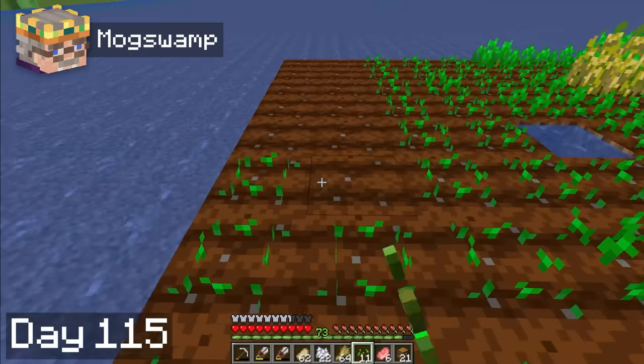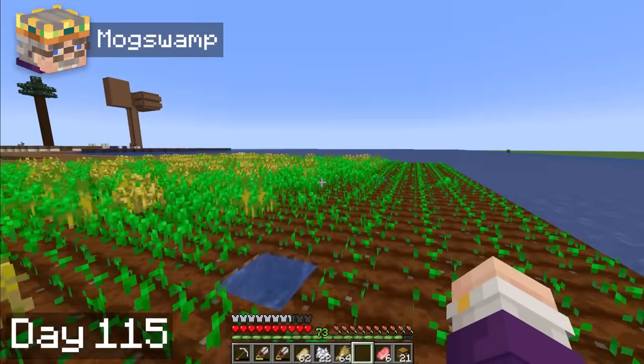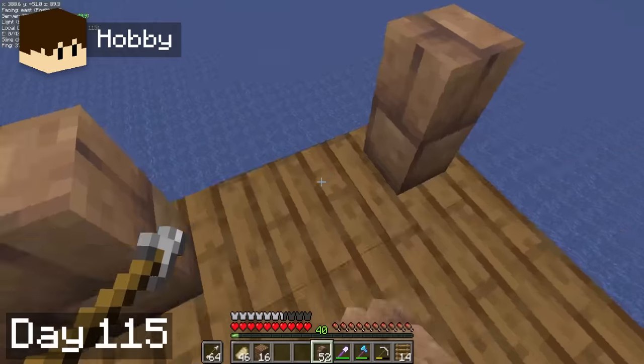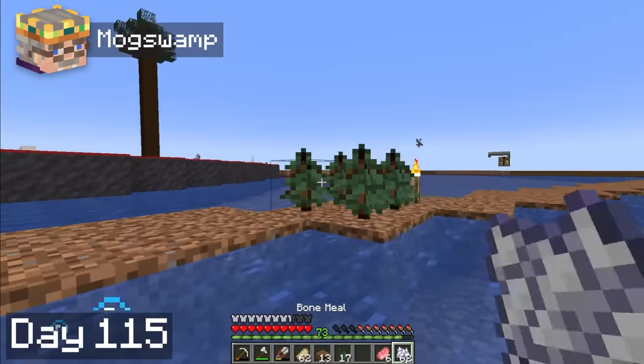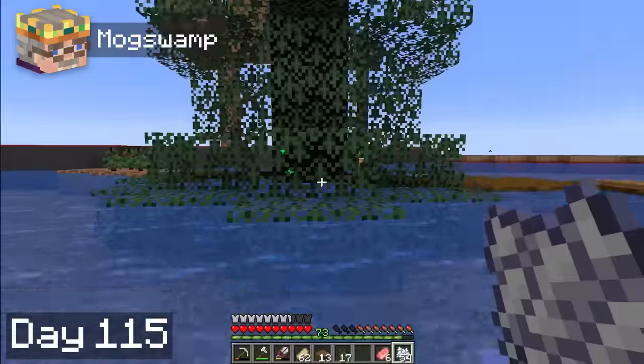By day 15, I had finally managed to fill in the entire wheat farm with seeds, making it much easier to breed animals and obtain packed mud. Hobbie is currently burning through it very quickly while working on the iron farm. The design is by Abamance, I'll link it in the description. I also started planting 2x2 spruce trees to fill in the octagon shape Hobbie laid out for the outer wall of our base.